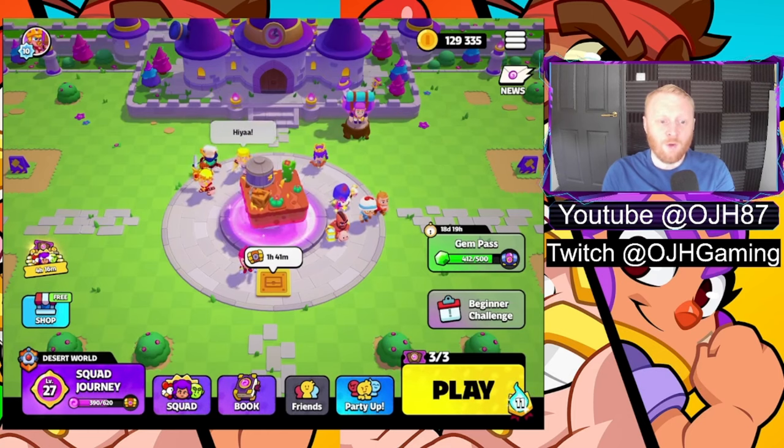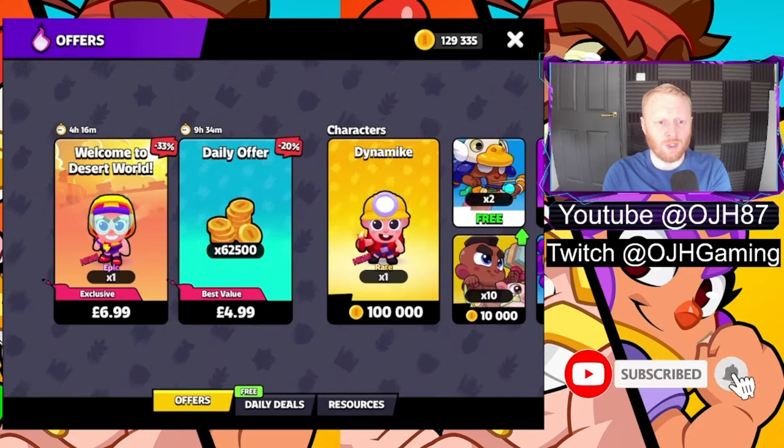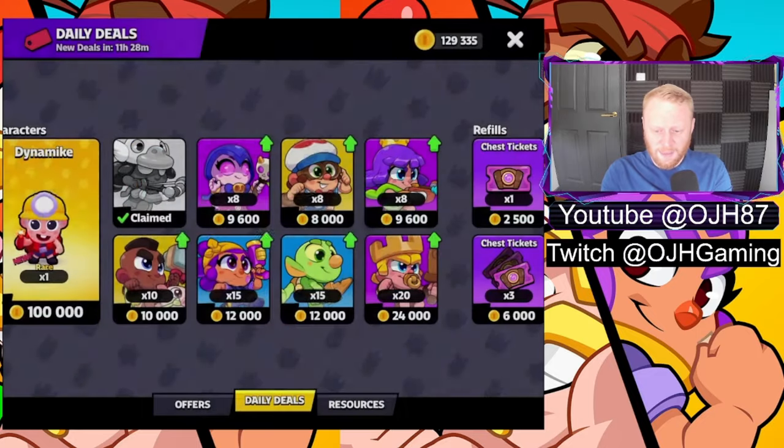In the bottom left corner you've got the shop. If you open up the shop it looks very very similar to the Brawl Stars shop — you've got things in there that you can buy and things you can get with gold. There are a couple of free bows there, two of them.